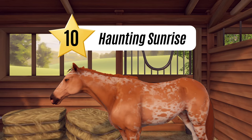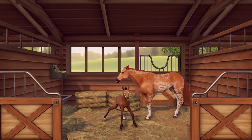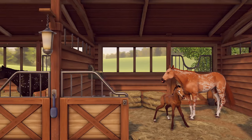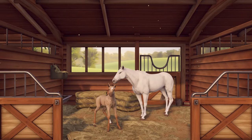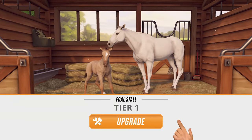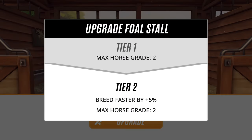The time it'll take for your foal to arrive depends on the grade of the parents. You can have up to four foal stalls in your stable so you can breed four horses at once, as long as they're from different mares. You can upgrade your stalls to speed up breeding and to breed higher grade foals.